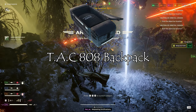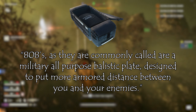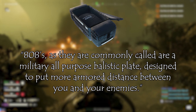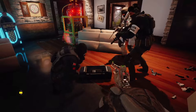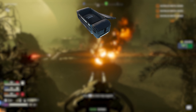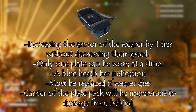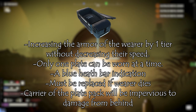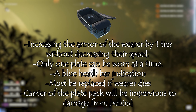Next up is the TACPAC 808, whose flavor text reads: '808s, as they are commonly called, are a military all-purpose ballistic plate designed to put more armored distance between you and your enemies.' The inspiration came from Rainbow Six Siege, which has a character called Rook who does the same thing — he provides protection to the squad and makes his team better just by being there. The effects: it supplies the team with extra tactical plates, increasing the armor of the wearer by one tier without decreasing your speed. Only one plate can be worn at a time. So basically, if you're a medium-armored character, with the plate you'll become a heavy-armored character with the same speed as a medium-armored character.